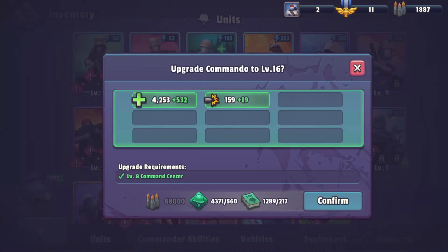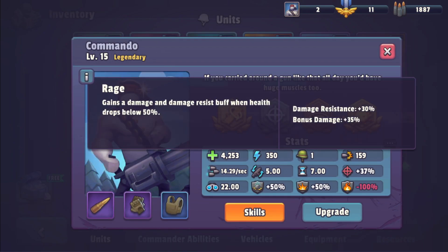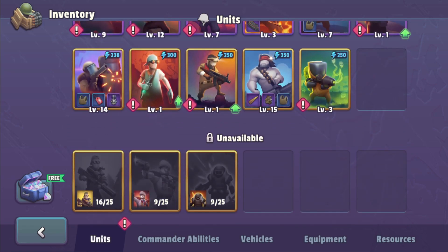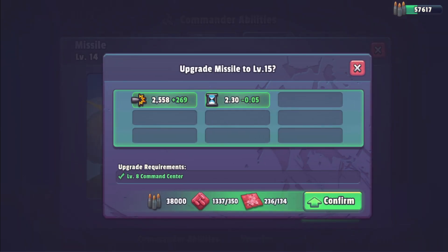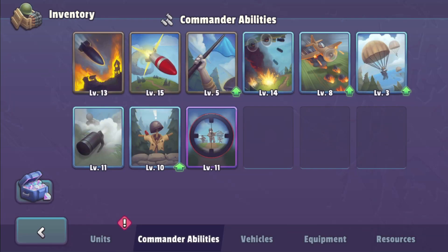We got the munition — let's upgrade the commando. Now go do more raids until we get enough for the next one. First of all I want to upgrade my missile because in CC8 my missile doesn't destroy things straight away. We got the munition — let's upgrade the missile. Then probably I'm going to go bombing run a little bit later.